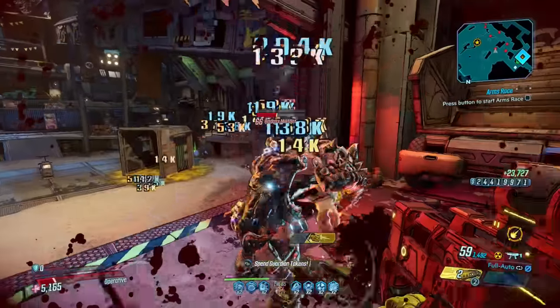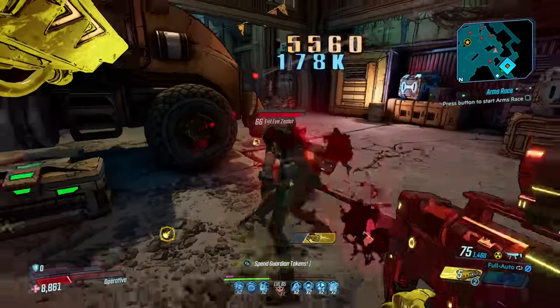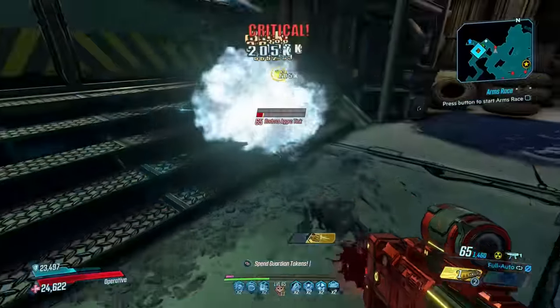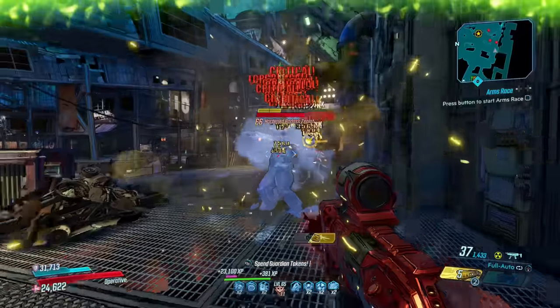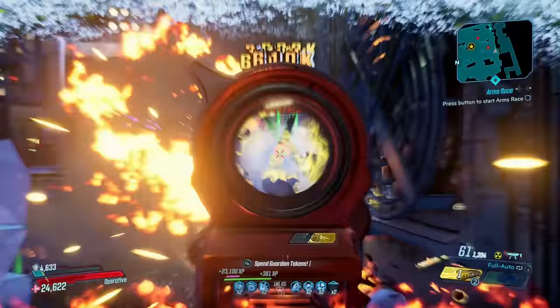Stabbing enemies with the Ripper will cause them to bleed, charging the soul it's bound to and causing them to take twice the normal amount of damage. They'll bleed for 5 seconds, which is plenty of time to tear through that health bar. A normal gameplay loop would consist of stabbing and waiting for the stab animation to end before riddling your target with bullets.